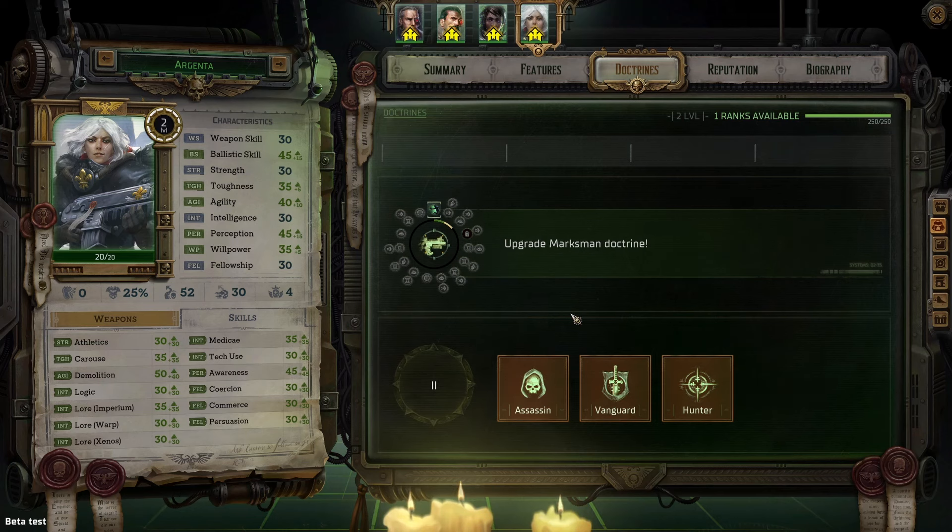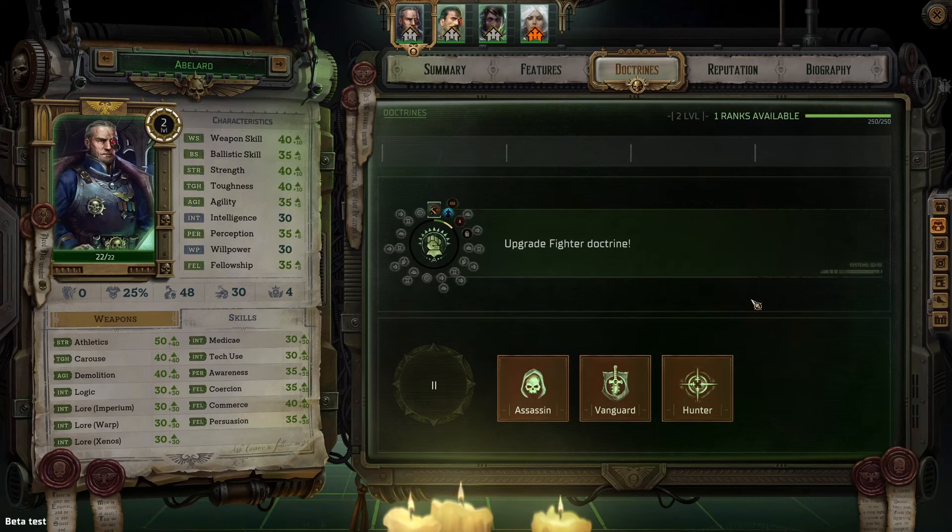There should be more doctrines added as the game progresses through beta, and although I haven't specifically heard that there will be doctrines higher than tier 2, I fully expect that we will get at least a 3rd tier of doctrines, and possibly even a 4th tier.